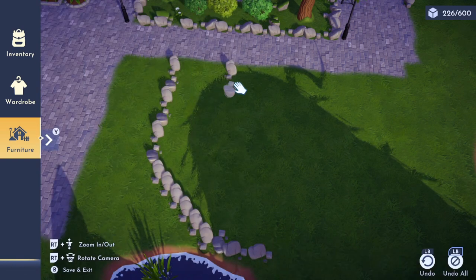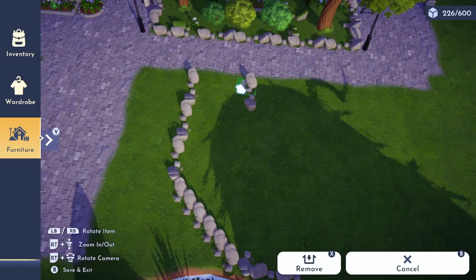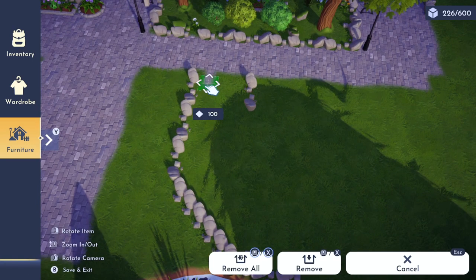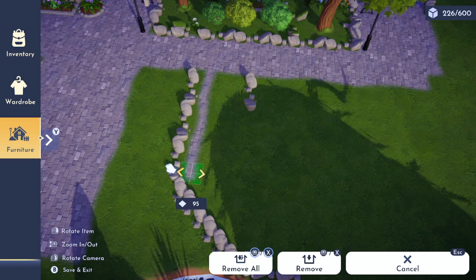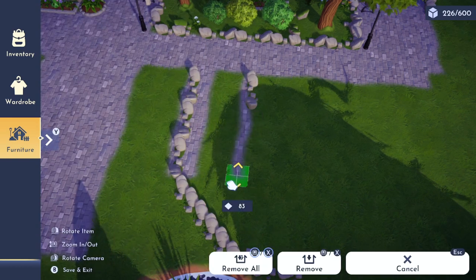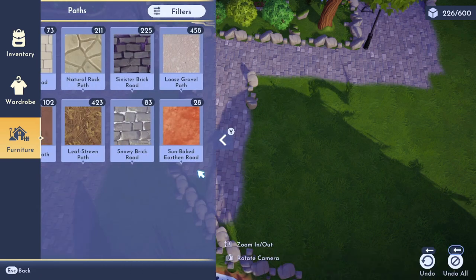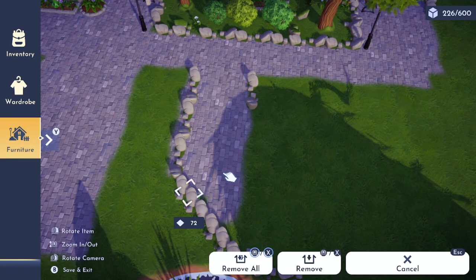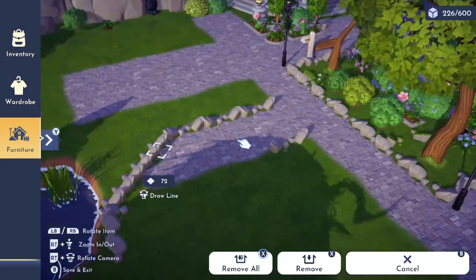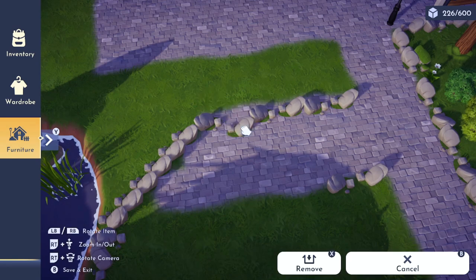I'm working in the Peaceful Meadow today and I have no idea what my goal for this theme is going to be quite yet, so I wanted to try out the idea of a windy path to see if I want to go for a more natural approach. I feel like today's tutorial would work excellently with the dirt path, especially if you're going for like a forest core kind of theme. If you end up recreating this using the dirt path, please let me know in the comments how it turned out.